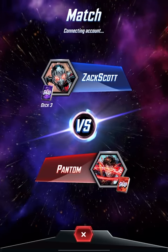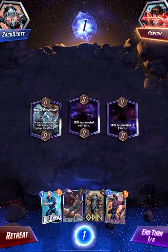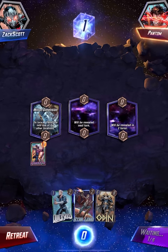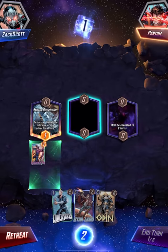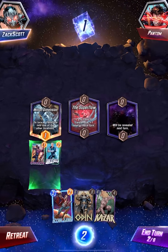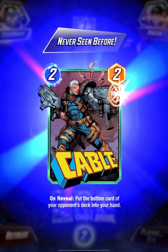This is a lot but hey, let's just play again - game three against Pantom. On turn four, transform into one of the other locations. I don't know what to do - I'm going to put Quicksilver here I guess. If you have no cards here, plus one energy each turn - oh that's awesome, I'm going to drop him in. Cable: put the bottom card of your opponent's deck in your hand.